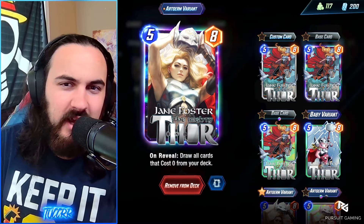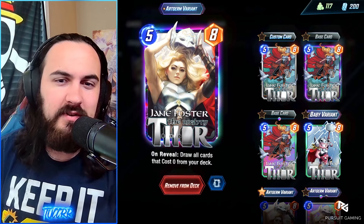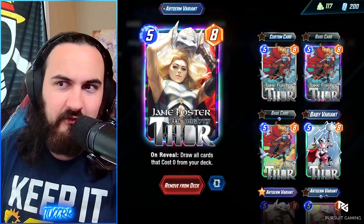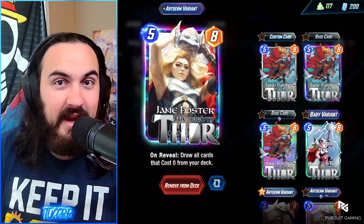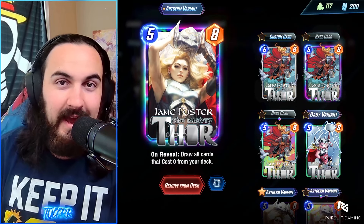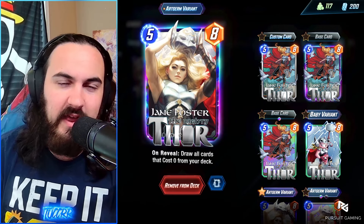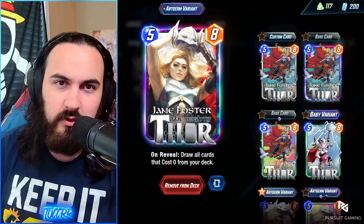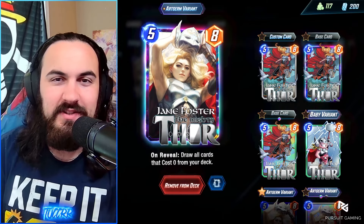Next we have Jane Foster. On screen she's a 5-8, but she is going to be a 5-9 post OTA. I really wasn't seeing any issues with Jane Foster — I didn't think she needed a buff — but maybe we're trying to play some more Asgard decks, or maybe Mr. Negative wants a better win rate with that extra 1 power. Honestly it's a nice feels-good buff. That 1 power to make her a 5-9 kind of gets her close to Thor range, since Thor gets to 3-10 when he gets Mjolnir. I like it.